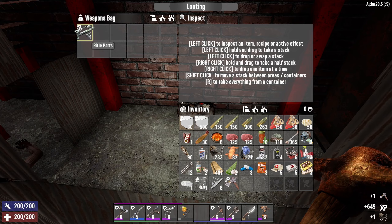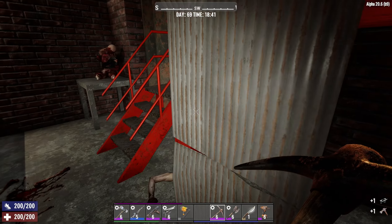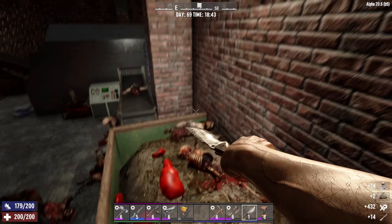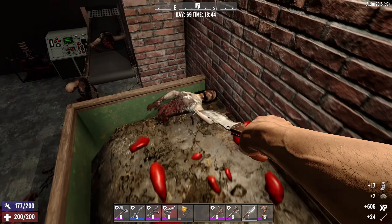We'll take a mod rifle part — ready to dump that if we need the space. Do these guys have any stuff on them? Just one, but still worth it. Let's look — ammo, nice — take that and all of that as well. I'll probably dump that and that. Never used the testosterone ever. Let's get around here.